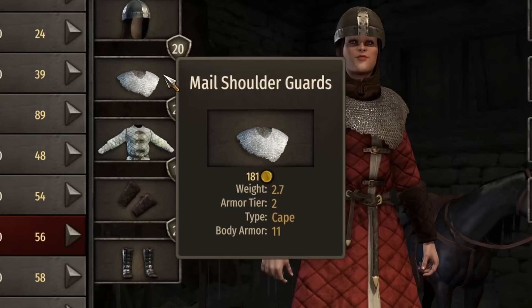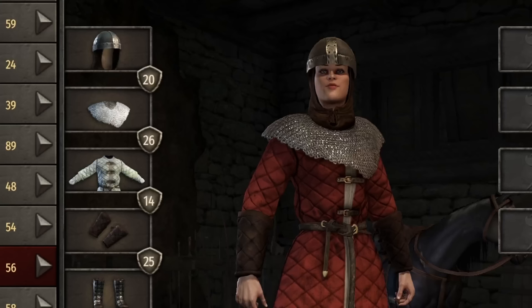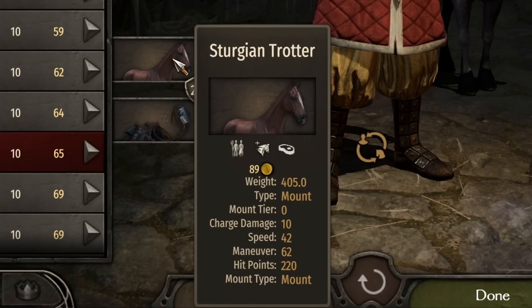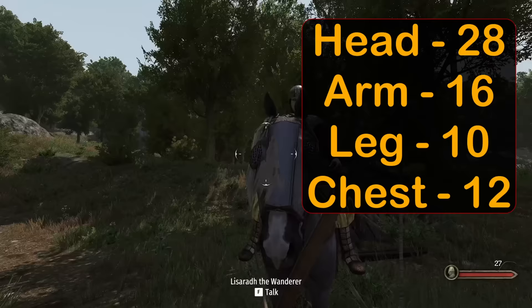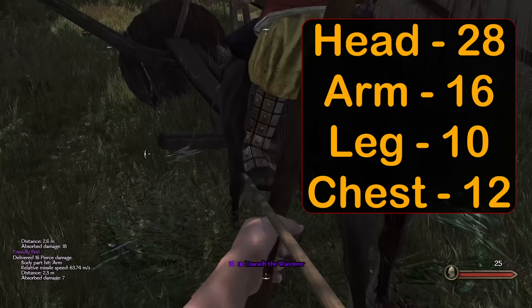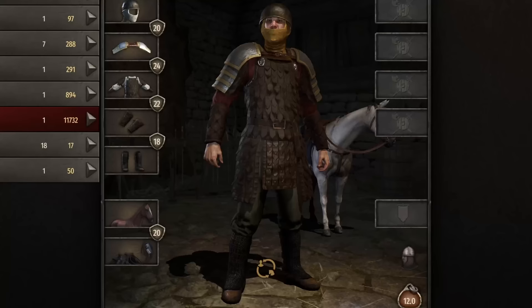The Sturgian set has a similar look to the Empire, but with a bit more flavor on the shoulders and feet. This set was made up of the Spangenhelm with leather, mail shoulder guards, light padded armor, padded vambraces, and huscarl plated boots. Total armor: 20 head, 26 body, 12 arm, and 25 leg. The Sturgian Trotter comes in at 10 charge damage, 42 speed, 62 maneuver, and 220 hit points — a bit slow, but decent maneuver. Damage testing: 28 to the head, 16 arms, 10 legs, and 12 chest. With 25 leg armor, it's no shock to see such low leg damage numbers.